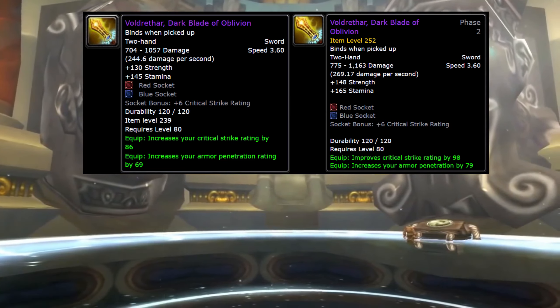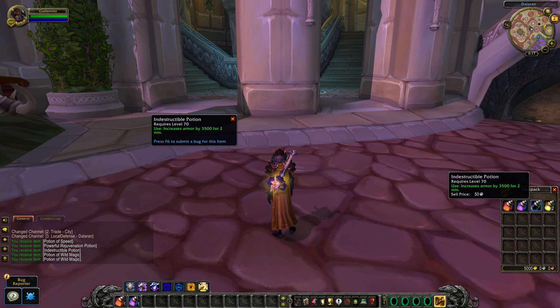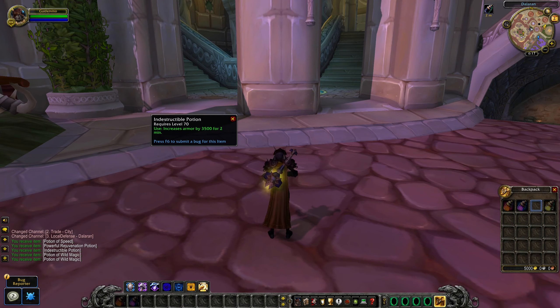Beside these new Heroic Plus modes, there will also be introduced a new raid and this raid is going to be Ulduar — a raid you can do on 10 and 25 man, and you can even enable hard mode that will grant you even better loot. One big change that has happened to this raid is going to be the items you can get in here. The sword you see to the left is the original item and the one to the right is going to be the version you will get in Phase 2, so the item level but also the stats of these items has been increased by a lot.